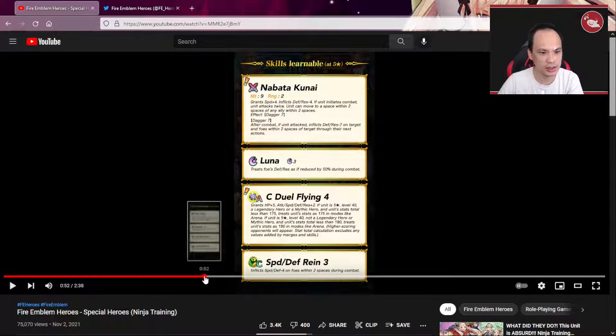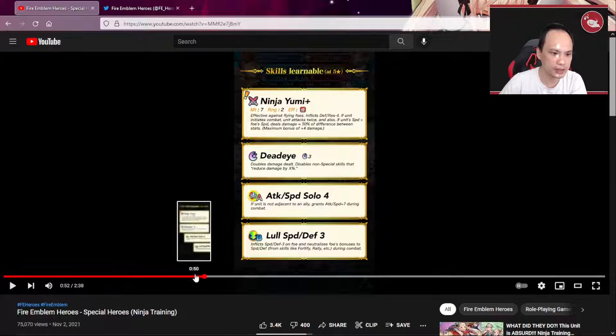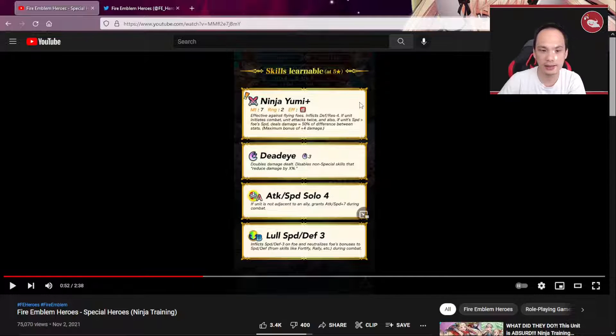And now for Shinon — he's not as overpowered. He does still keep Deadeye, which is like a required move. If you're running any sort of bow units, you need to inherit Deadeye — it is so very, very strong. Ninja Yuumi: effective against flying foes, inflicts defense and resist minus 4; if unit initiates combat, unit attacks twice; if unit speed is greater than foe's speed, deals damage equal to 50% of the difference plus 4. This is going to be a very good inheritable bow — it is red bow, so New Year's Anna can inherit it. This is going to be replacing the brave bow if you have a red bow unit, so definitely worth checking out.